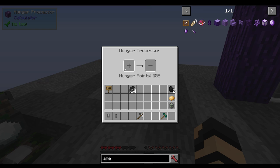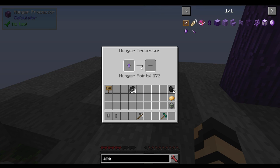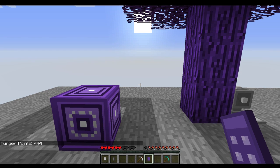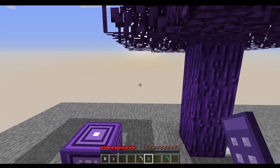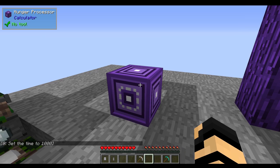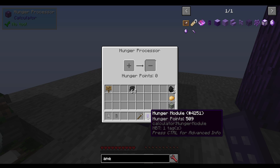I placed 256 rotten flesh in here. If I take a hunger module — this one already has 256 hunger points in it — I can put it in here and it will deposit more inside, or I could withdraw hunger points. What do hunger points do? I'm currently not in creative and I'm down by one and a half hunger. If I right click it shows how many hunger points I have. If I shift right click, I instantly feed myself and start to regenerate. It will fully saturate you, so you'll have a long time before needing to eat again. You didn't get any negative effects from the zombie flesh — it just turns it into hunger points. It's a very cheaty way of doing things, but if you have a lot of lag on a server and trouble eating food, this can make things much more pleasant.